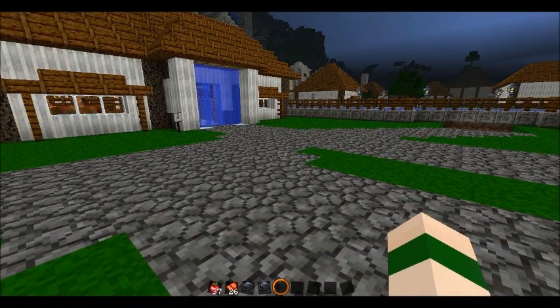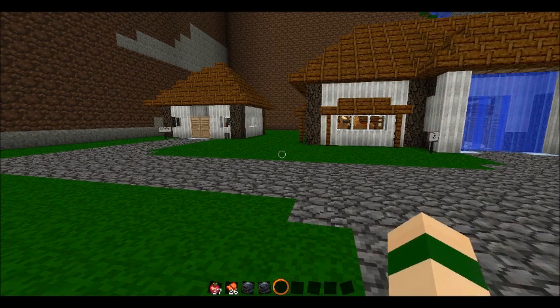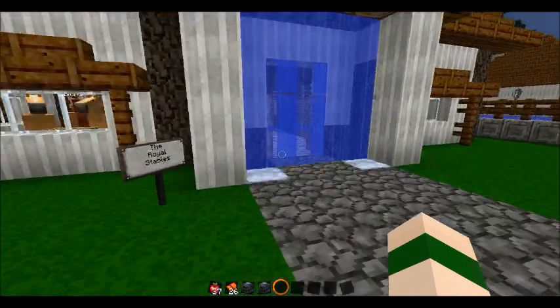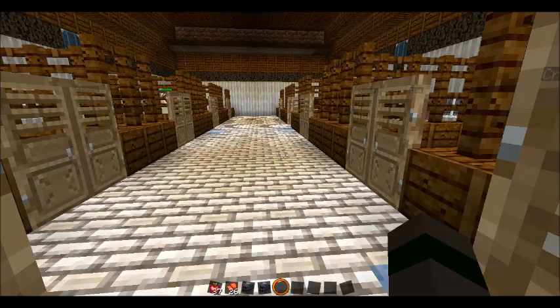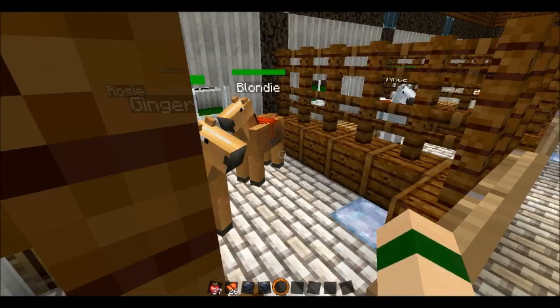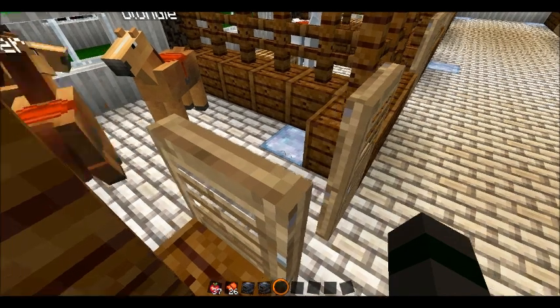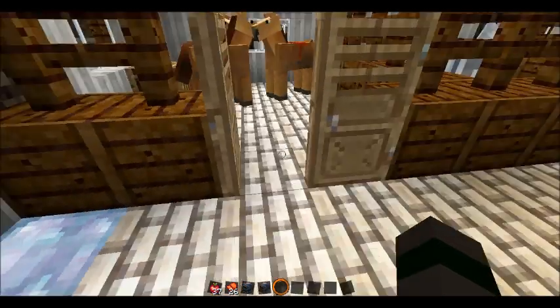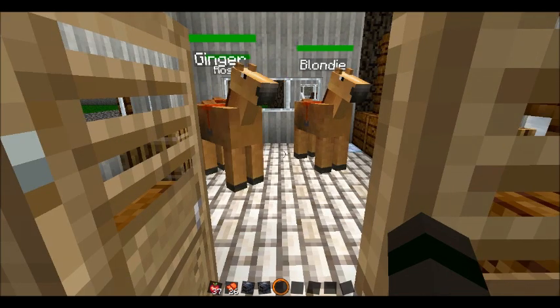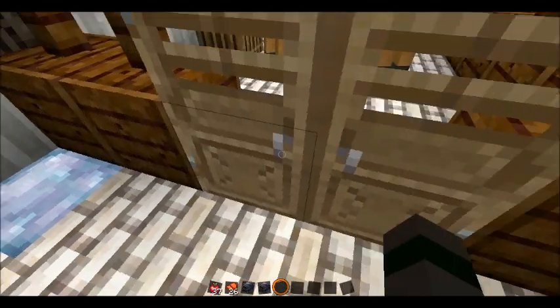Hello everybody and welcome to the final Mo' Creatures video. This is going to be documenting the breeding and taming of the Mo' Creatures horses. There are several varieties and I will go into my stable here to show you guys. Each one has a different speed and a different frequency of spawn. This is the light colored horse — they are most common and they are the slowest.